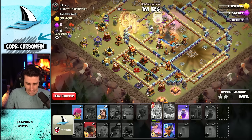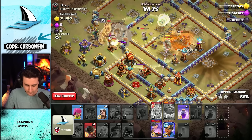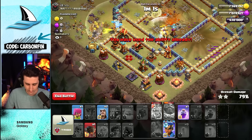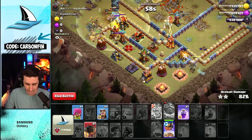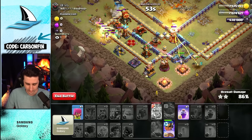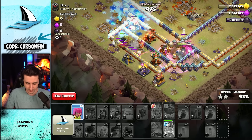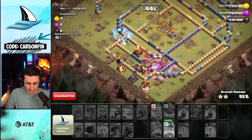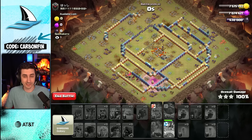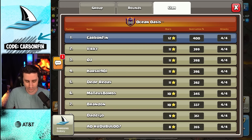Town Hall is down, they broke through, Valkyries coming around. We got Healers pulling some Seeking Air Bombs, Queen's ability goes off. Drop Royal Champ down here and continue our way through. Drop a Wizard, drop a Rage for the RC, pop the RC ability, move on through — and there we go, it's a three-star! RC helped finish it off. We just needed a single star; we get the three-stars and this keeps my streak going — five for five in the CWL.